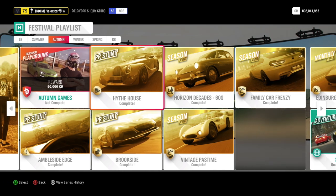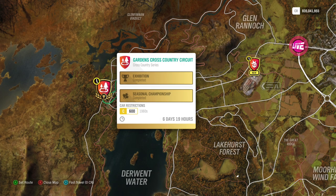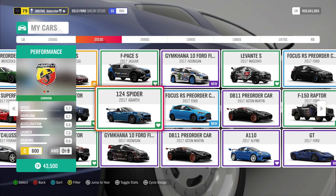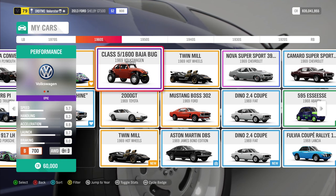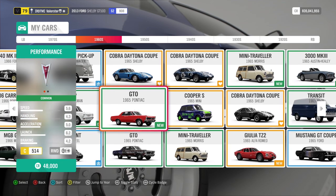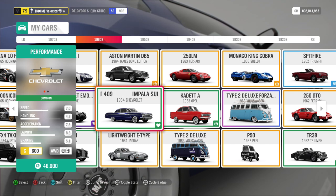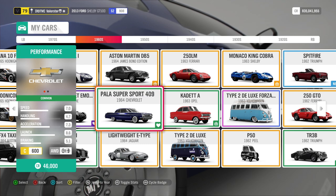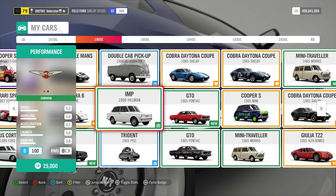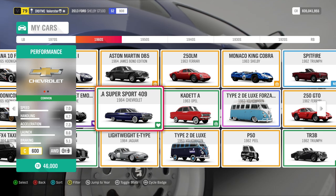Here we have Horizon Decades from the 60s — we need C600 and a car from the 60s. Go to the filters, set the years to the 60s. It's C-class so you have a few options. The car I took is the 1964 Chevrolet Impala — it's a massive big boat, but I could easily win. I think in this championship it really doesn't matter what car you take. The Impala was fun to drive — it looks cool.